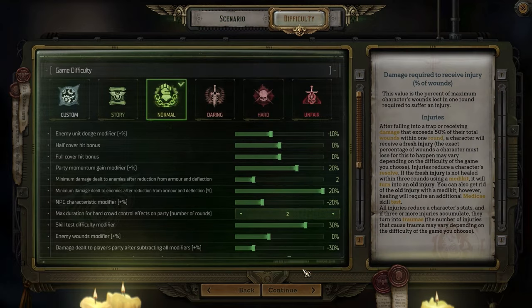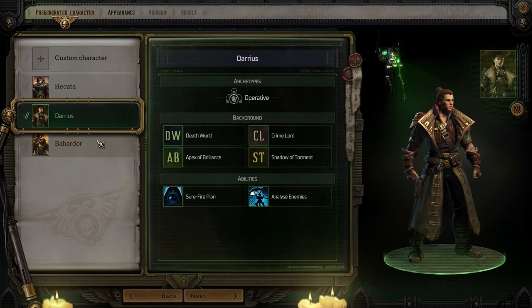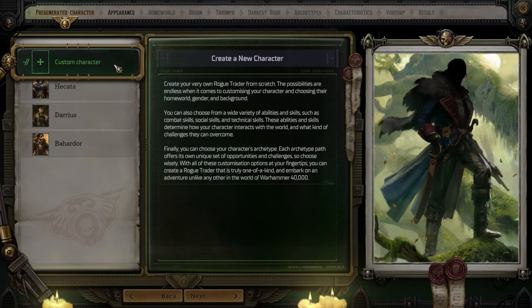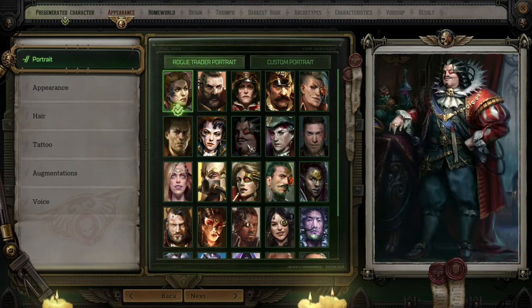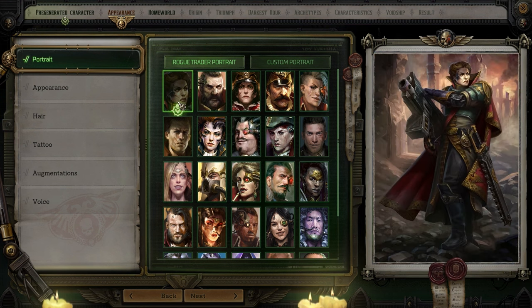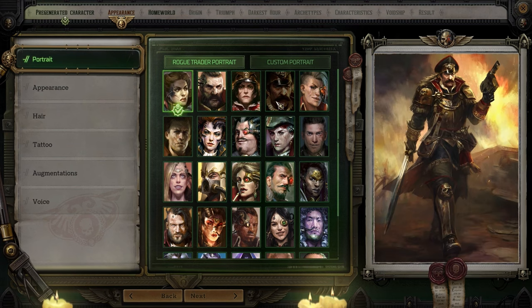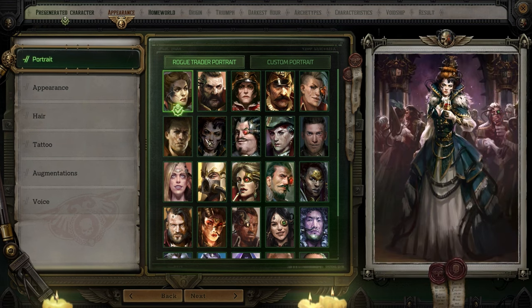So yeah, we're taking up the trade of a rogue trader. We're gonna be picking our class and stuff. We're gonna create a custom character. Let's go to Appearance — I like the look of this man. My mouse just happened to hover over it, but he looks like the most rogue trader out of all of them.